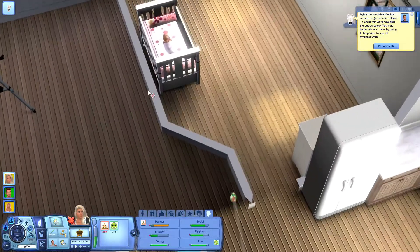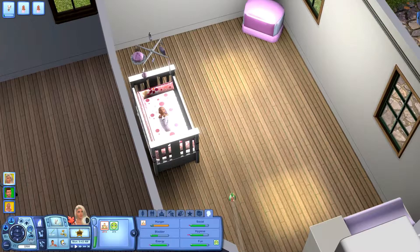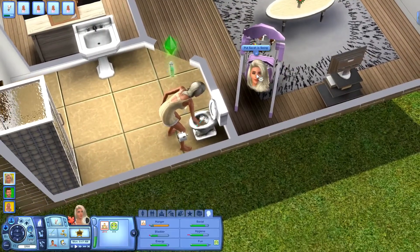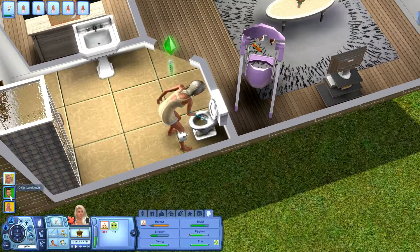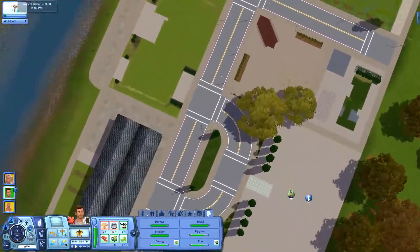We will go to Sarah and give her a bottle, then snuggle and play with her. After that, we will go and put her in her swing. Now over to Dylan.